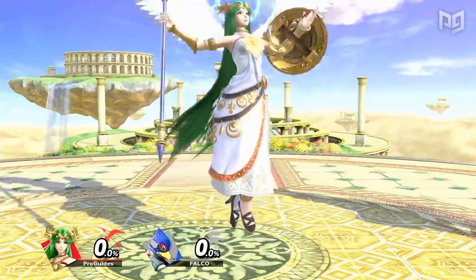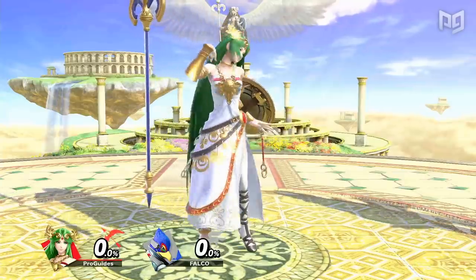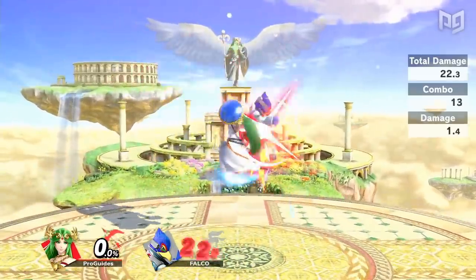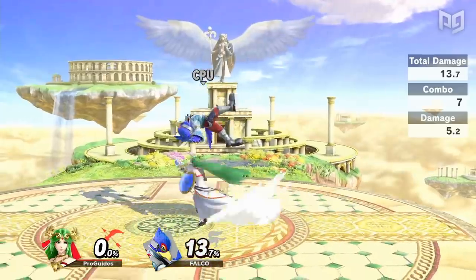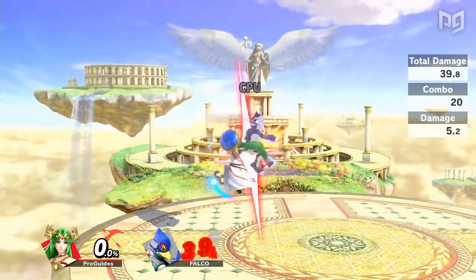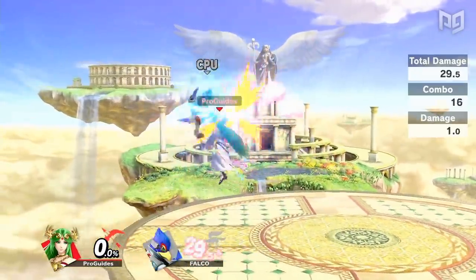The princesses aren't the only lovely ladies with fantastic combos, as Goddess Palutena is proficient at linking her moves together as well. Perhaps the most infamous combo in competitive Smash is Palutena's nair into Palutena's nair into Palutena's nair. Palutena's nair is an amazing combo tool, comboing into itself multiple times with the potential to also convert into up airs or other aerials.